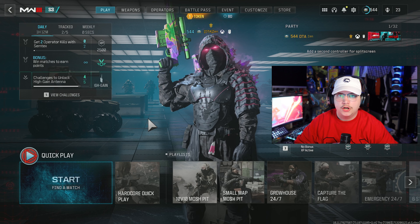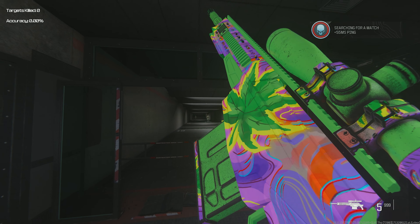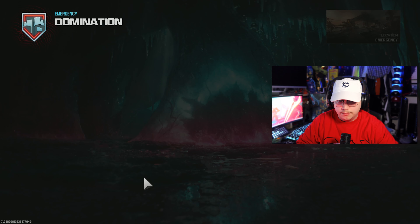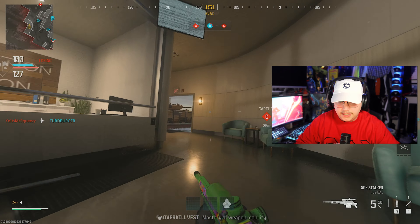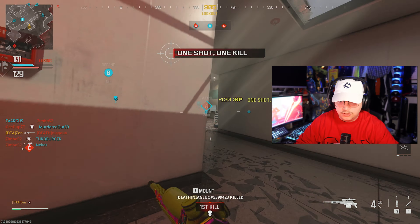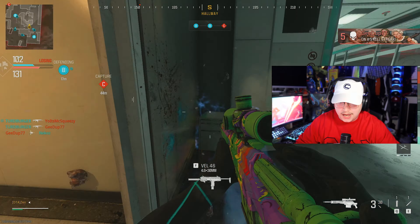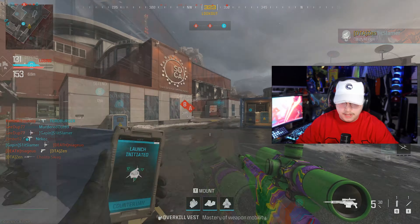We're gonna play some emergency just to get this video started. This is what the camo looks like — it's pretty cool. The only thing I don't like about it is it looks a little grungy, and we're loading into a match — domination, okay, I'll take it over Capture the Flag for sure. If they made it more vibrant it would look way better. Maybe if they're nice enough they'll make it animated in the future, but I don't know if they'll ever do that.